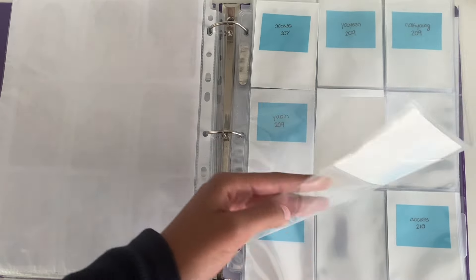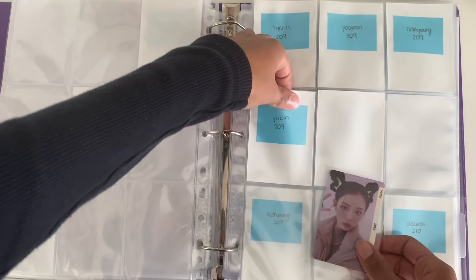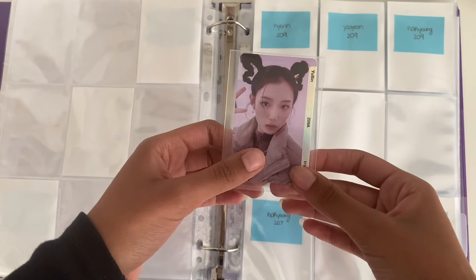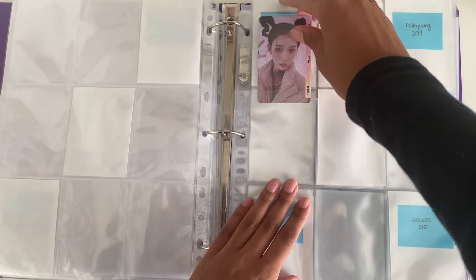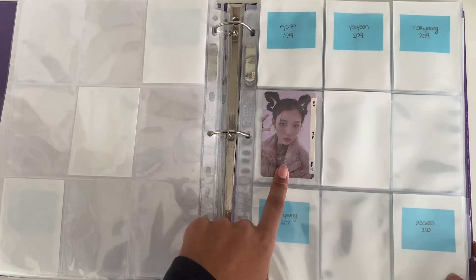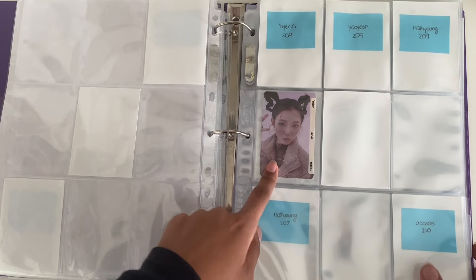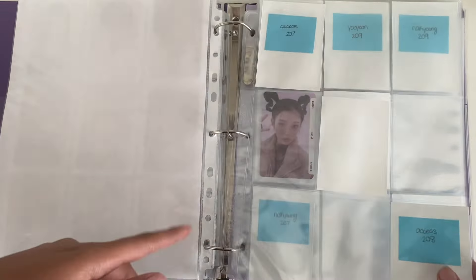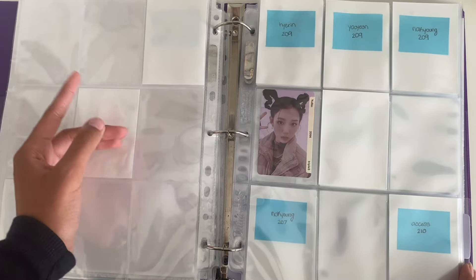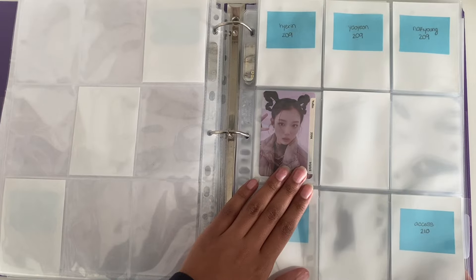I actually have a card for AAA. I bought this card from my friend Bryn — shout out Bryn, thank you so much for selling this card to me. If you don't collect Triple S you might not know, but these Acid Angel from Asia cards are so hard to find because I think these albums are actually out of print. But yeah, I have this Ubin, so I'm really happy about that. I actually have another card for 207 — I think it's Nakyung from my friend Leah, so in my next Story of Photo Cards video I'll have that one too. My first AAA card to go into the binder!